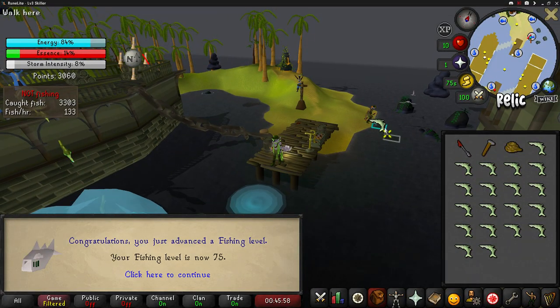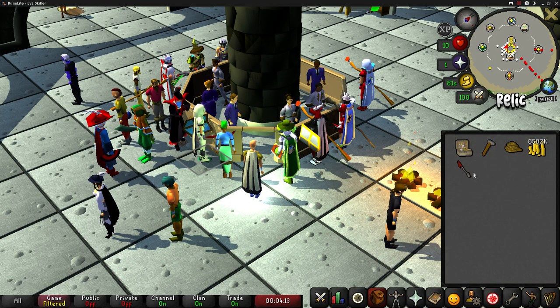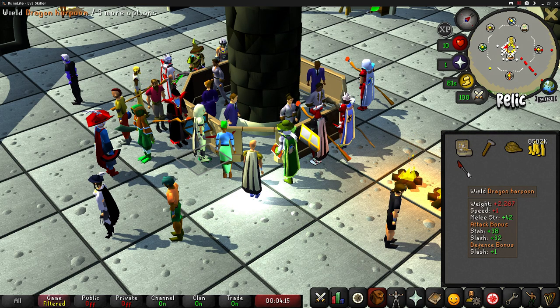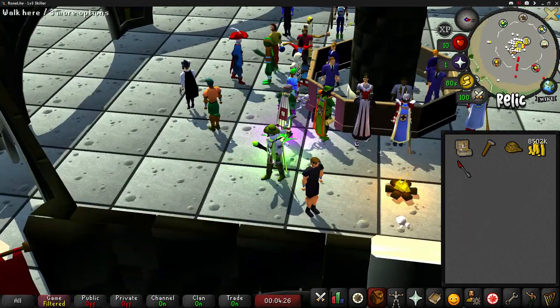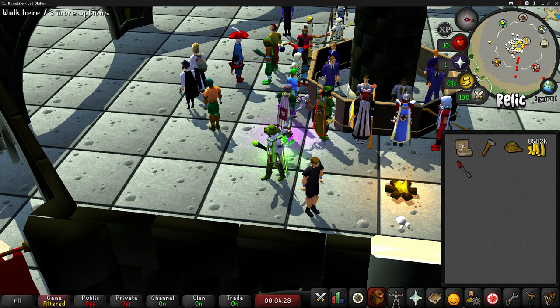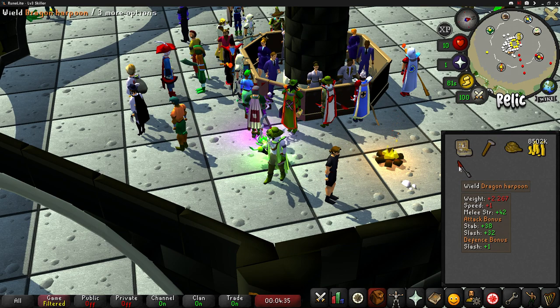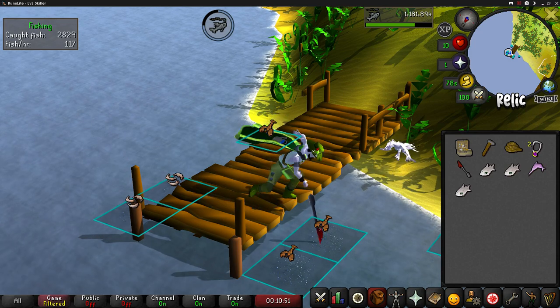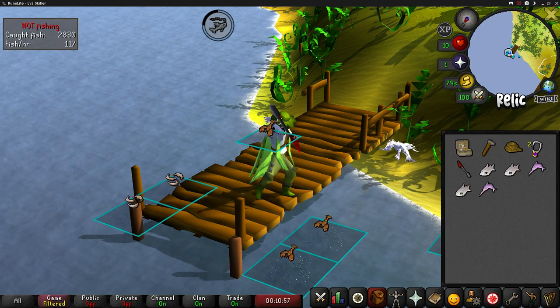Level 75 Fishing! I don't know why I didn't think of this earlier, but I just bought a dragon harpoon. I think I can use it even though I can't wield it. My thought was I can't use it because I don't have 61 attack to wear it, but I wasn't thinking about it just being in my inventory - like axes are for woodcutting and pickaxes are for mining. Let's see if this actually works... wow, okay! So I guess you can use the dragon harpoon - what a waste of time. I could have been getting so many more points.